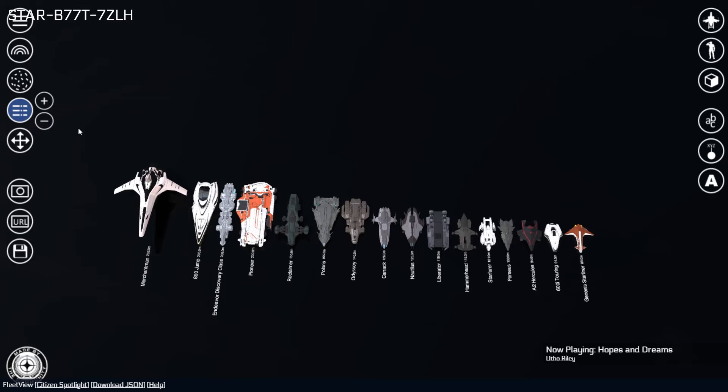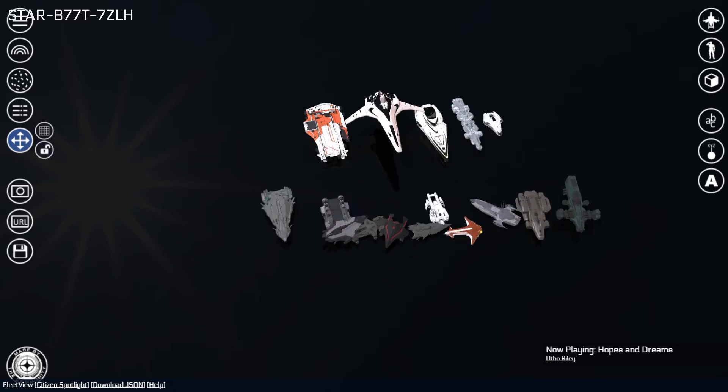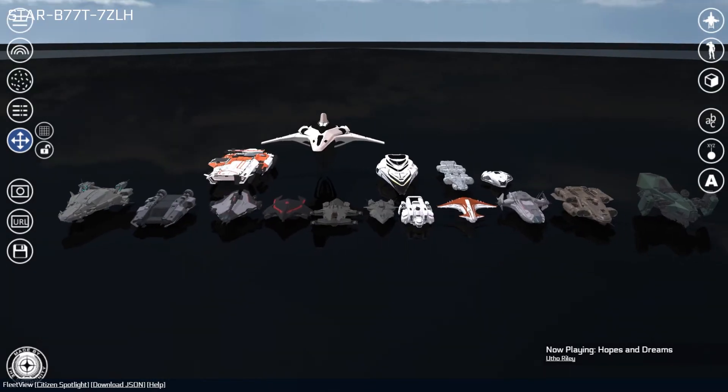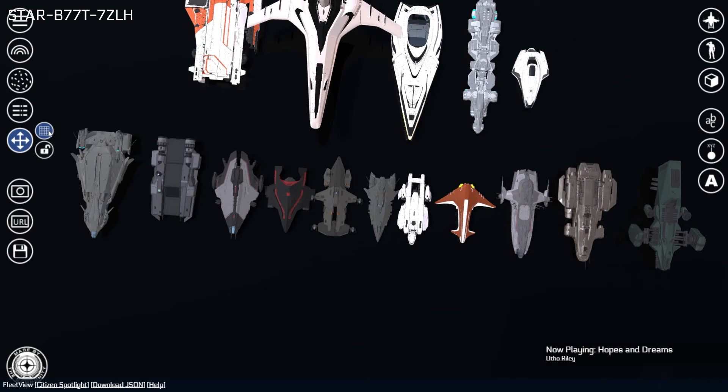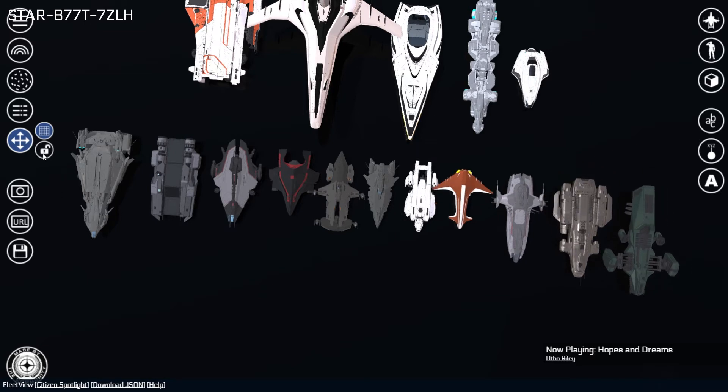Fleet Layout (V key) displays ships in a row along with their name and size labels, ordered from smallest to greatest in length. The number of rows can be increased or decreased using the plus and minus arrows to the right of the button. Custom Layout (B key) allows for manual placement of each ship. Holding Alt while left-clicking and dragging on a ship will change its rotation, and holding Control while left-clicking and dragging up or down on a ship will move its position vertically. The Snap to Grid button can be enabled to more easily align ships, and ship movement can be disabled by clicking the lock icon directly below the Snap to Grid button.